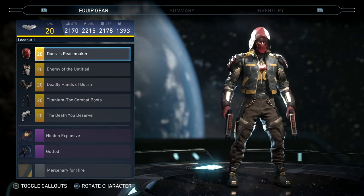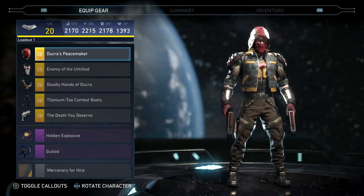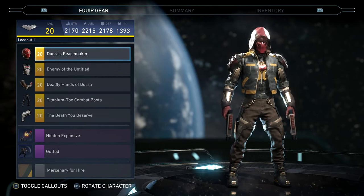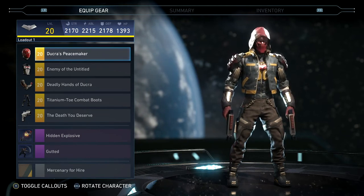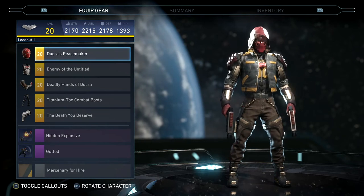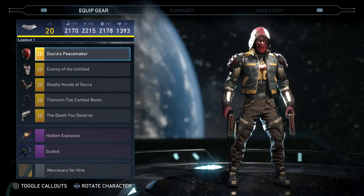Welcome to another Injustice 2 epic gear set video. What I have in this video today is Red Hood's three-piece set called the Armor of the All-Caste. It includes his headpiece, his torso, and his arms.